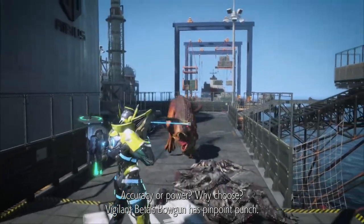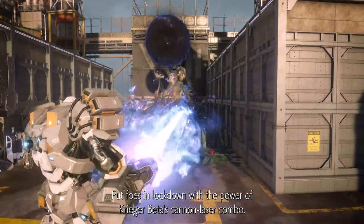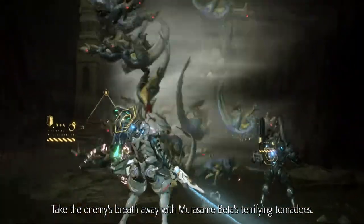Vigilant Beta's Vogon has Pinpoint Punch. Put foes in lockdown with the power of Krieger Beta's Cannon Razor combo. Take the enemy's breath away with Murasame Beta's terrifying tornadoes.